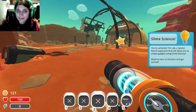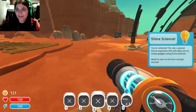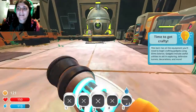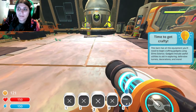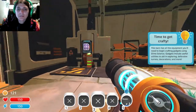Slime science — no hiccup, go away. I found it. Head over to the barn and get started. This barn has equipment you need to begin crafting gadgets using slime science. Gadget scene cleaning — useful utilities to aid and explain defense.